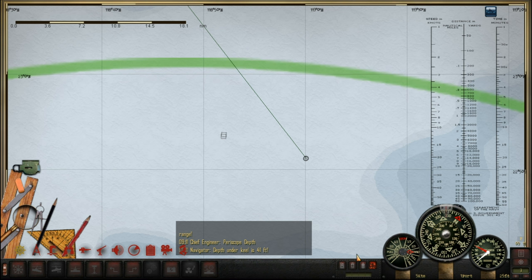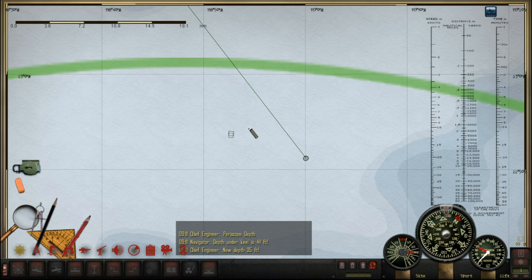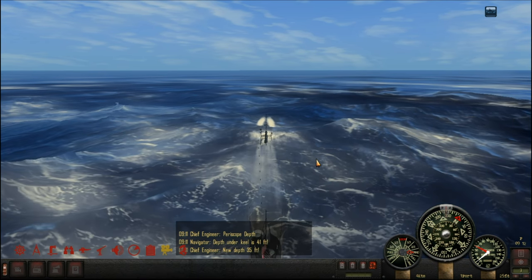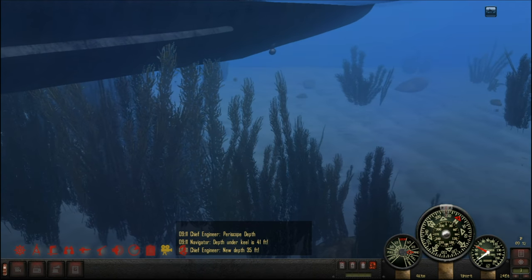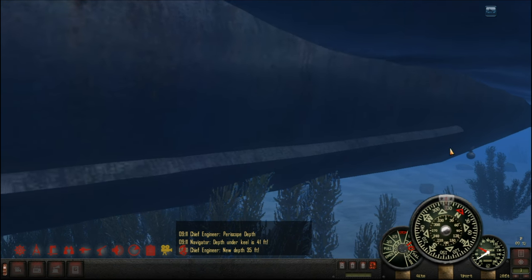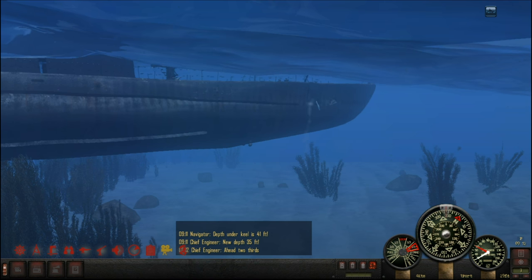Let's go down to 30 feet and see how that looks. We should not get spotted — they are going to be about... they might see us. We need to make sure we're low. With these waves particularly we just don't have a lot of room to deal with. Let's slow down the boat — we might have to fight this out. Let's continue going to periscope depth.